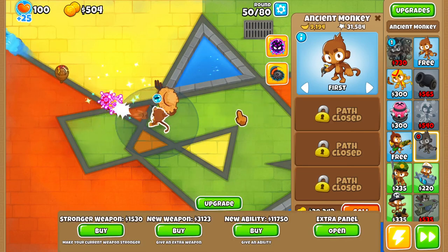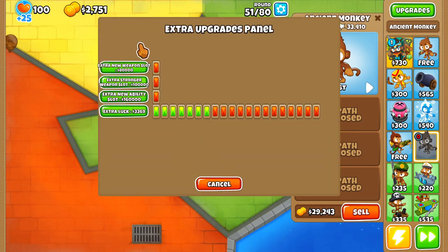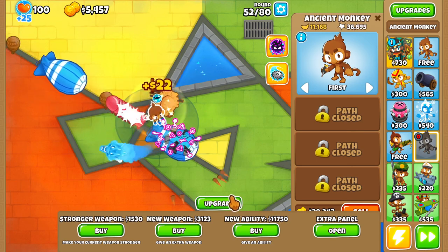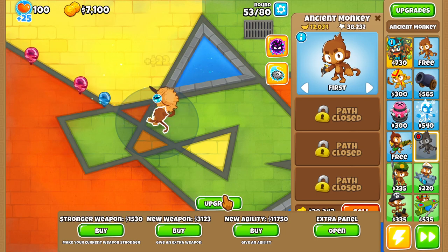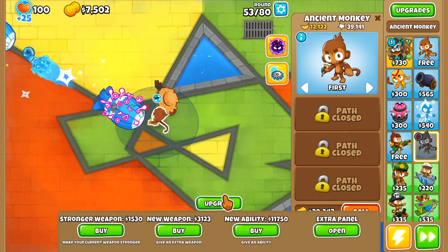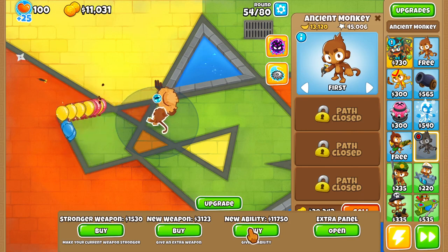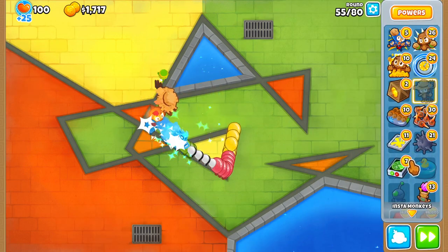I'm gonna be doing more of this stuff because I love the extra panel here. I really wish they didn't debuff the ability cost into oblivion, but it's fine. I know it was really strong to begin with, so I'm not super surprised that they nerfed it that much. It definitely was warranted — that's basically what I'm trying to say. It was 100% warranted.